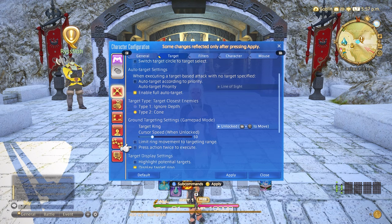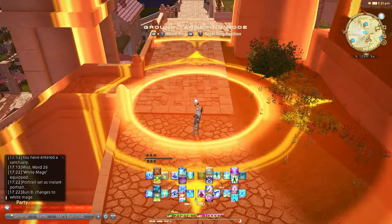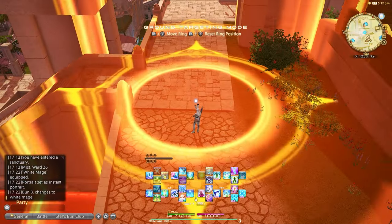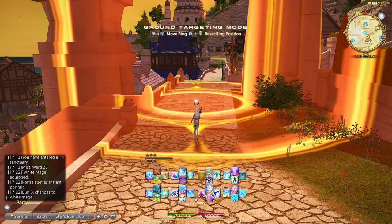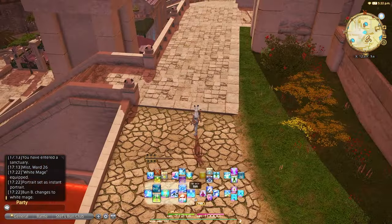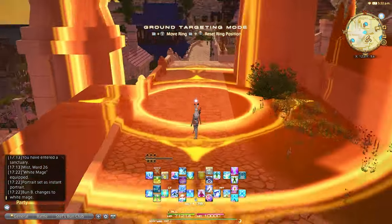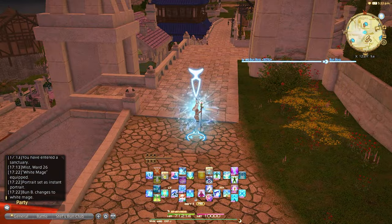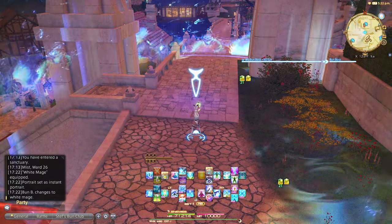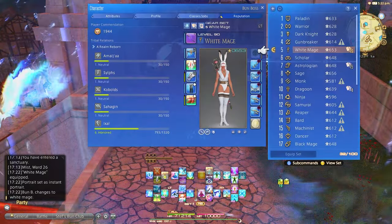Let's also turn on ground targeting settings, which when you press the action button twice, it will execute. This will allow you to use abilities that have a ground target to simply place it by pressing that button again. Nine out of ten times you'll want to place this where you are instead of messing around with it and moving it during battle. This affects multiple roles and jobs that have this kind of ability mechanic — White Mage's Asylum is one such ability.